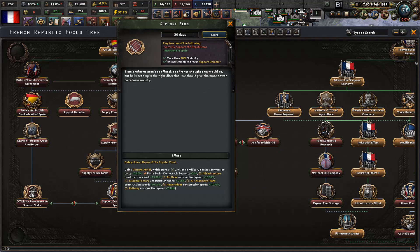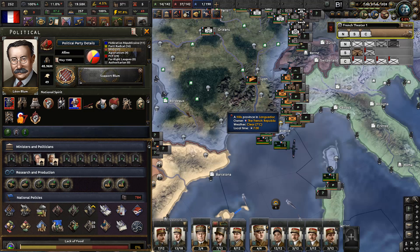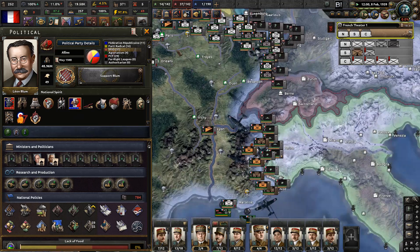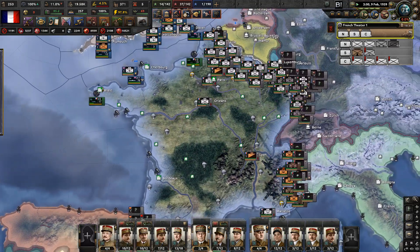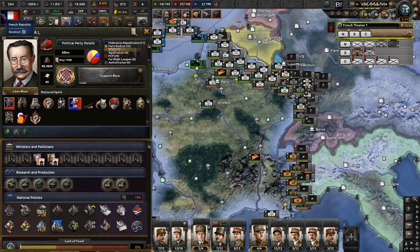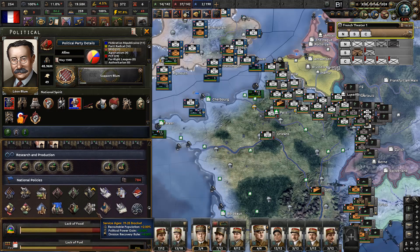Let's go to the support room because we don't really need those 30 or 50,000 men at this point. What we can use though is the bonus to construction, so let us start with that. We do have quite a lot of political power now, so I'm thinking we might really want to do something here with it.